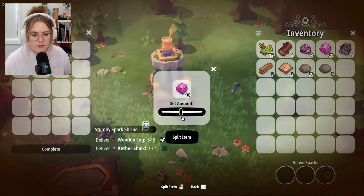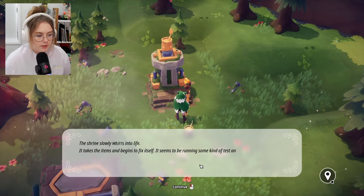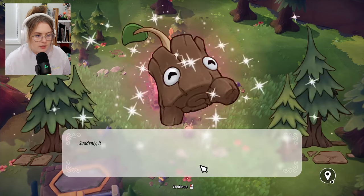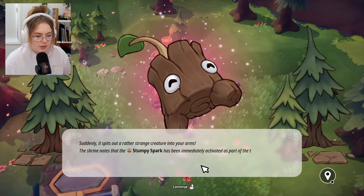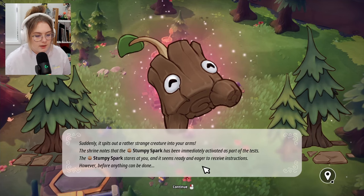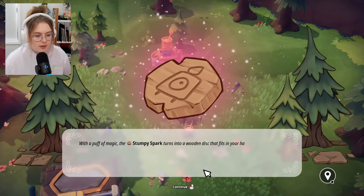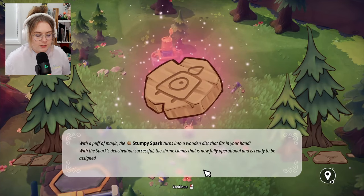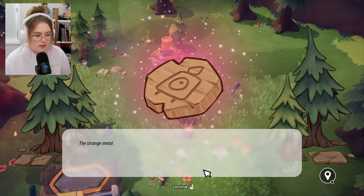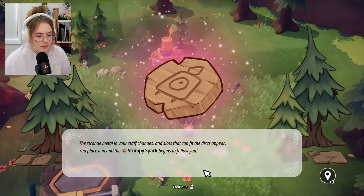Five logs and a shard — there you go. The shrine whirs to life, takes the items, fixes itself, runs a test, and then spits out a rather strange creature into my arms. The stumpy spark stares at me, ready and eager for instructions. Then with a puff of magic, it turns into a wooden disc. The shrine says it's fully operational and is ready to be assigned sparks. The disc slots into my staff and the stumpy spark begins to follow me.